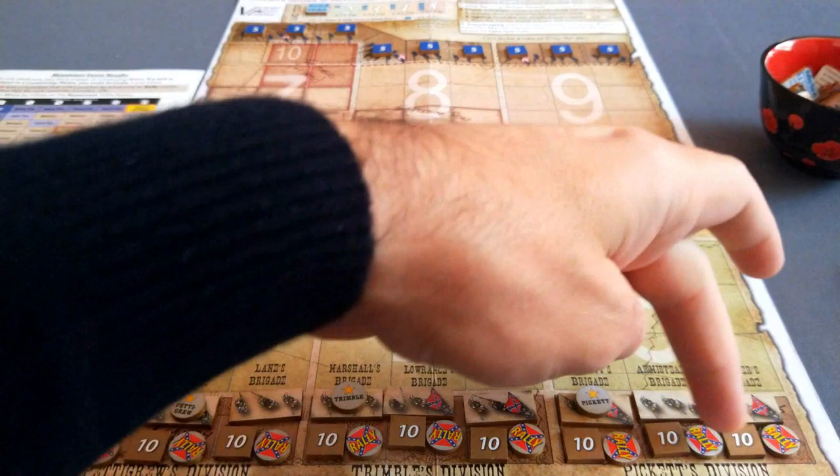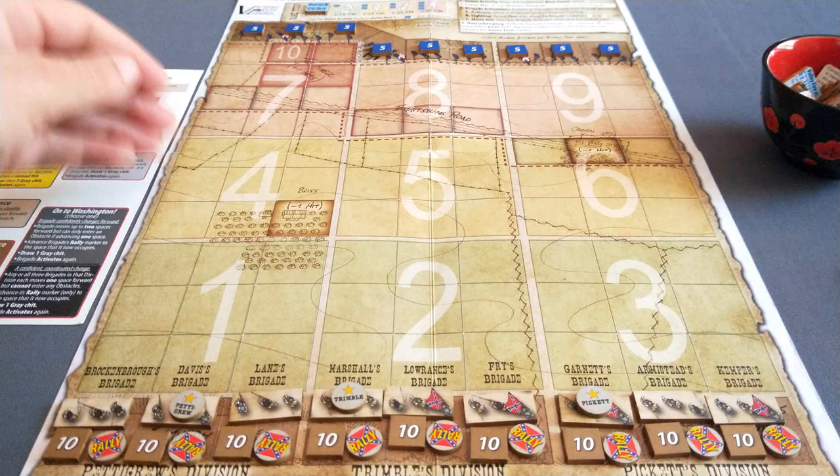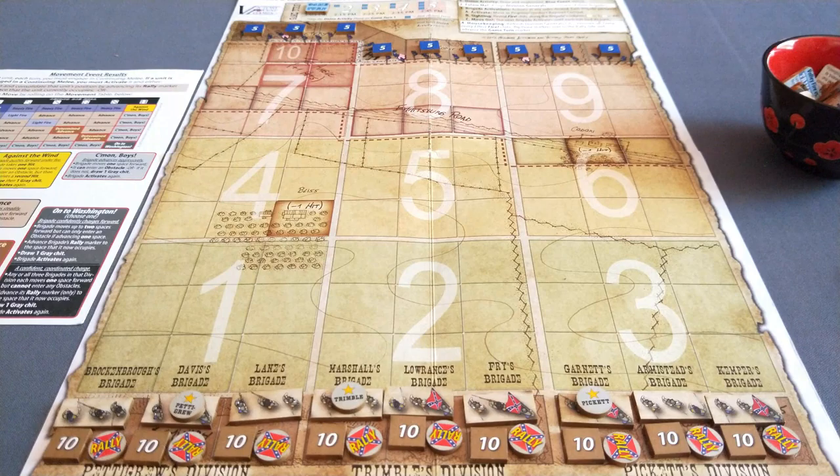Basically I have all my Confederate brigades here with their strength levels, and they're on their rally markers. This shows where they will most of the time retreat to if they suffer adverse fire results, and they're going to want to advance. I also have the Union positions at 5 strength up the top here. We start the game by placing some fire markers on these Union positions to indicate potential damage. There are 9 of these to place at the start of the game, and there are 9 Union positions.